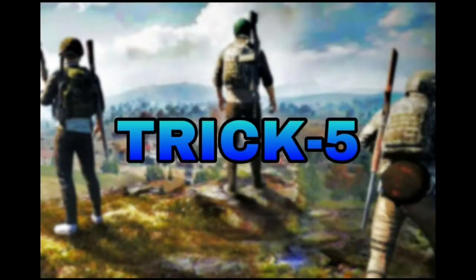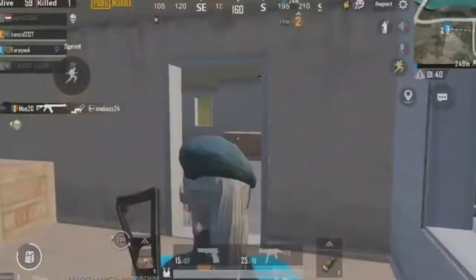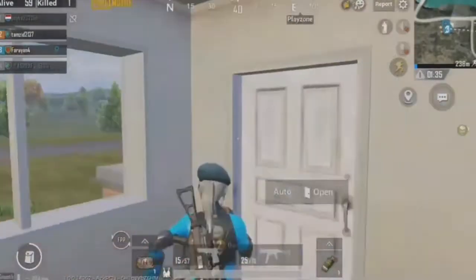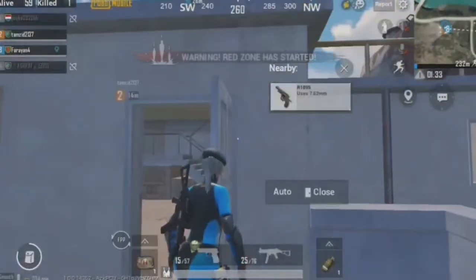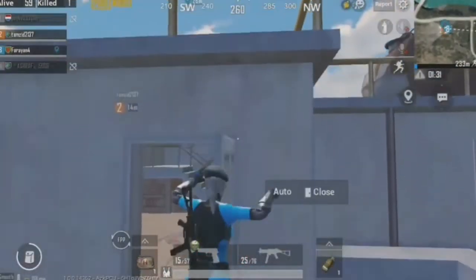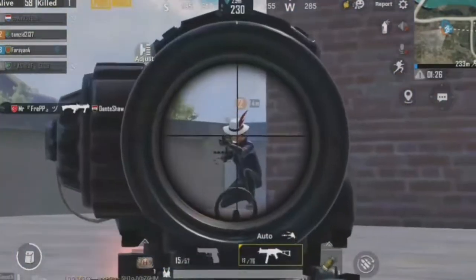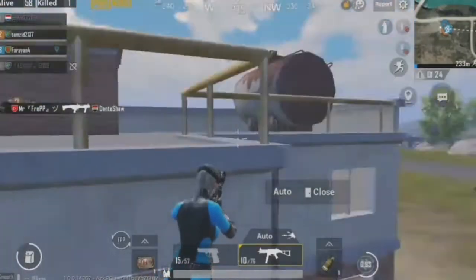Trick 5. When you see an enemy camping on the terrace of a squad house, you can knock them in this manner. First come to the second floor balcony, then continuously tap the jump button and your character will automatically do a ledge grab and you will be sitting in the doorway. Then you can stand up in the door and finish your enemy this way.